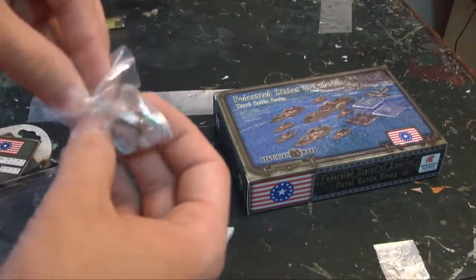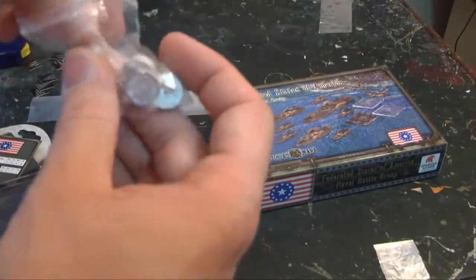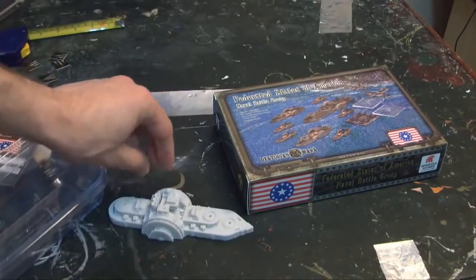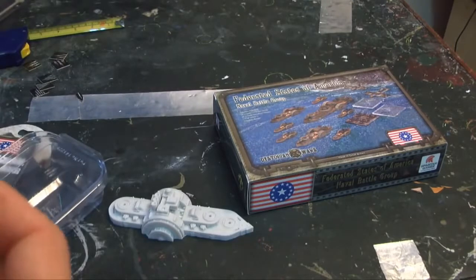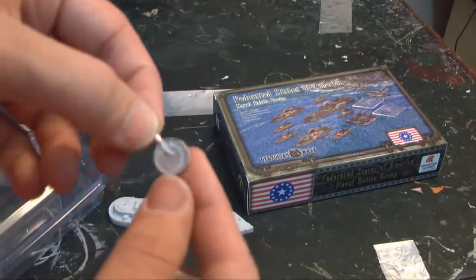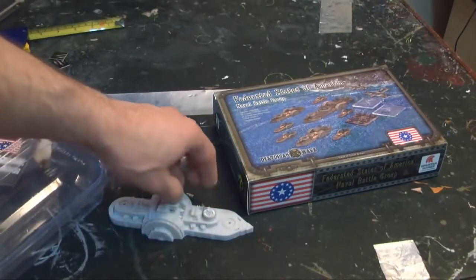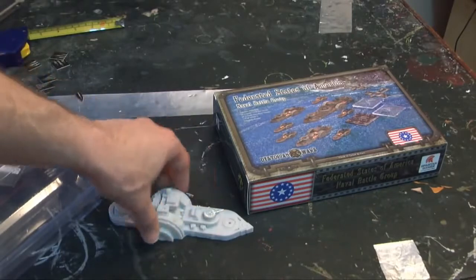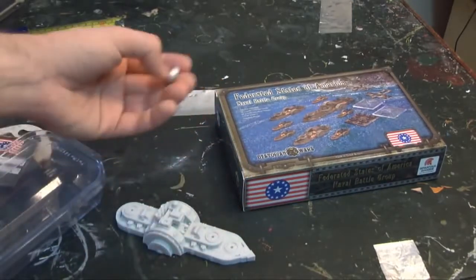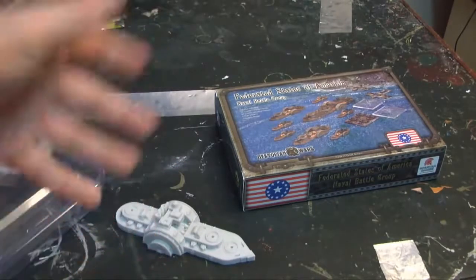The extra bits basically come with the upgrades the ship is allowed to have — it comes with two shield generators that sit right on top, and it's pretty self-explanatory. Then they've got these pewter gun turrets; most of the gun turrets in this game seem to be made out of pewter. What's neat is they're weighted just right — you don't need to glue or magnetize them at all. You can just pop them in, they'll sit and turn, and the only way they pop out is if you flip them upside down.